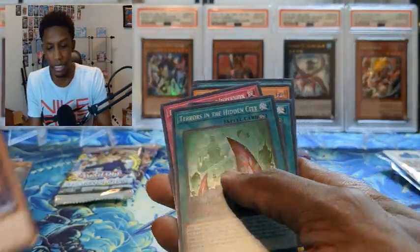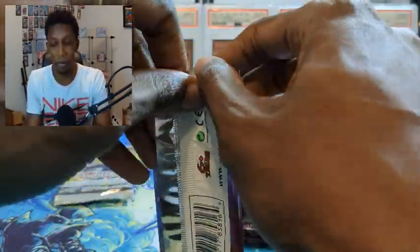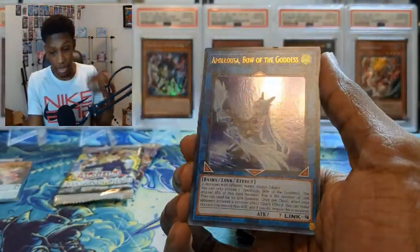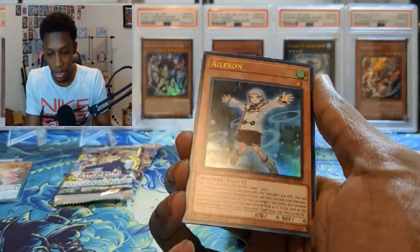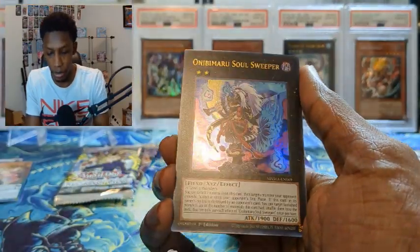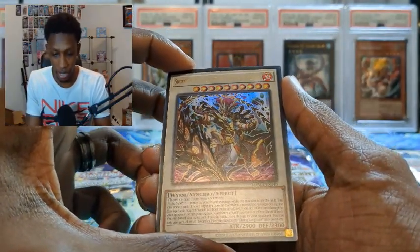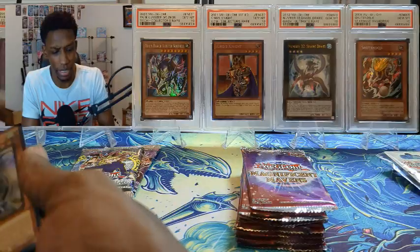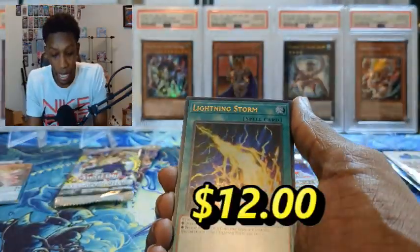Terrors of the Hidden City. Okay, now let's get into the Maven deck — this is actually my first time opening Mavens. I know I should have gotten this set earlier but I'm glad I still got it. First pack — geez, we got an Apollousa! Just in the first card, it's crazy. We got Aileron, Soul Sweeper, and King Long — that's a crazy pack. A lot of good reprints in there. No wonder it's pricey. Sword Soul is probably super rare and we got a Lightning Storm just in here — I've been missing out.